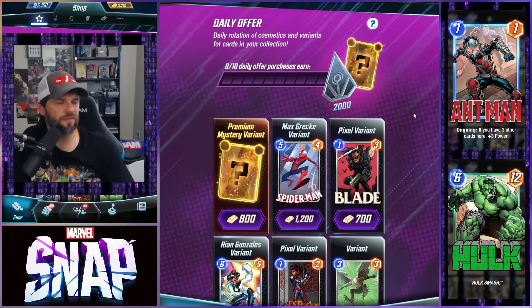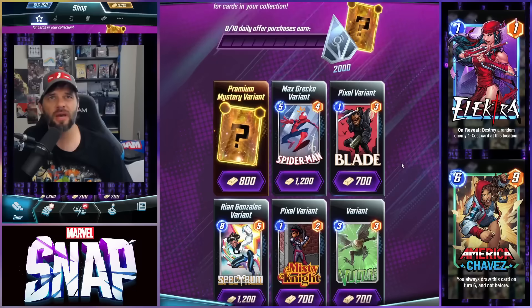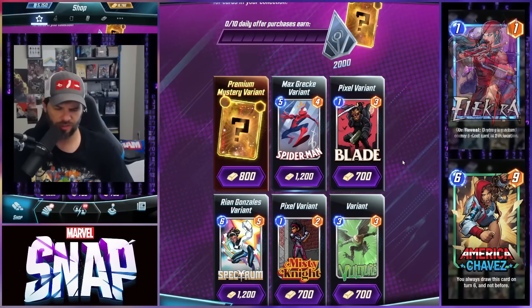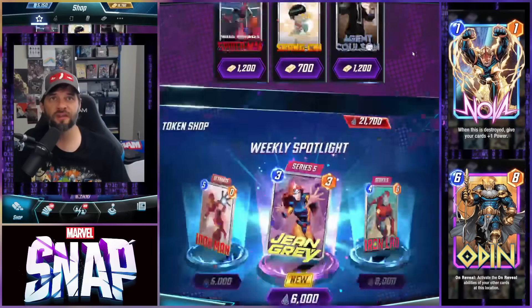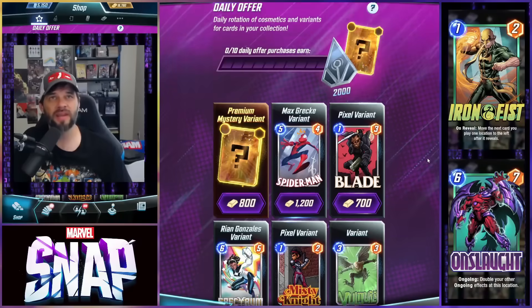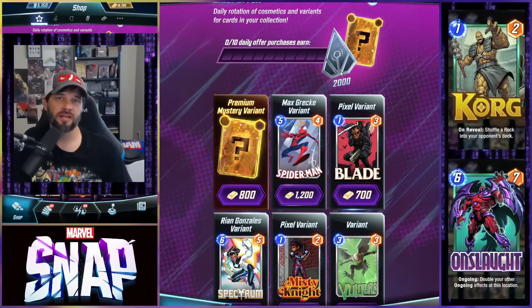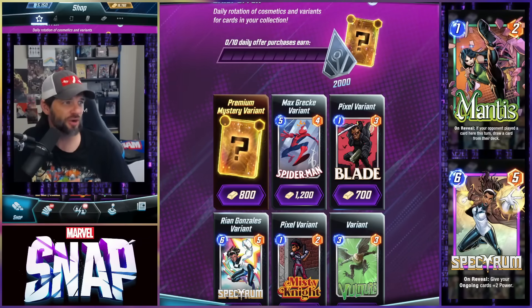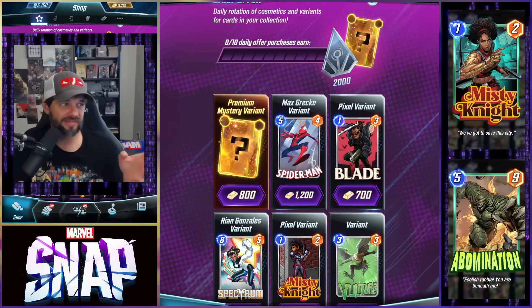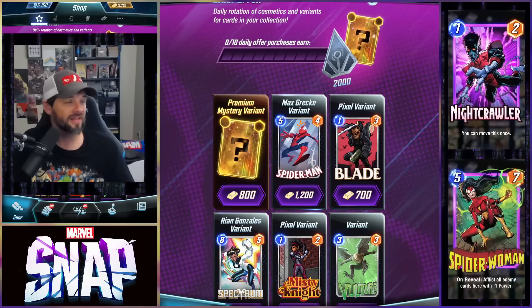Let's do some quick math. If you buy the cheapest daily offer at 700 gold, that's 7,000 gold essentially — about $91 a week. So if you want to spend $91 to get 2,000 tokens, that's what you're looking at. The old economy had 2,000 tokens cost around $59, so now everything's changing. This seems a bit off — you're getting variants too, so maybe there's an additional $20-30 value there.